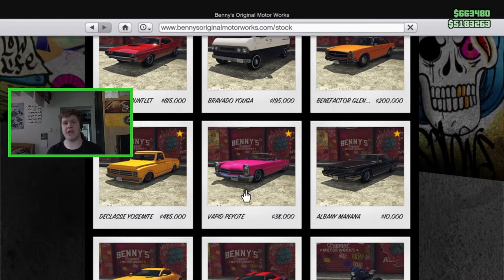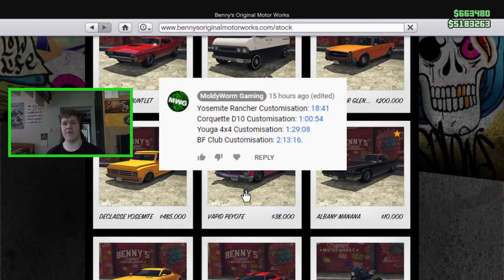If you want to see any customisation of the BF Club, the Yosemite Rancher, the Yuga 4x4 or the Cockett D10, I did a live stream the other day where I customised all four of those vehicles. I'm not going to be customising them again, so I will link the live stream down in the description. In the pinned comment of the live stream, I've done a timecard for each of the cars so you can skip to the customisation you want to see.